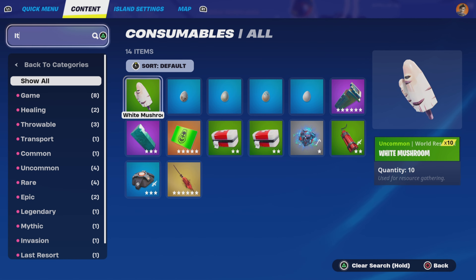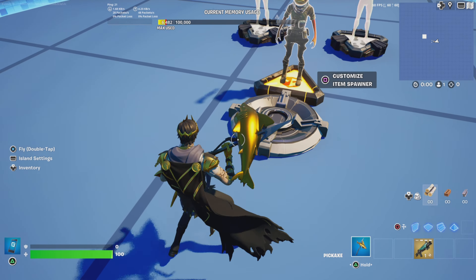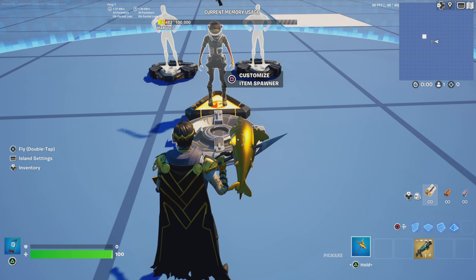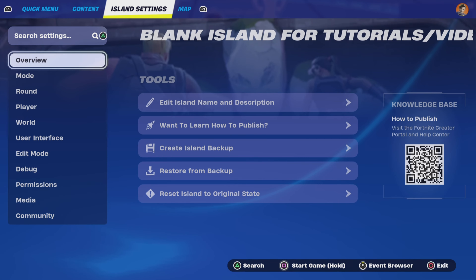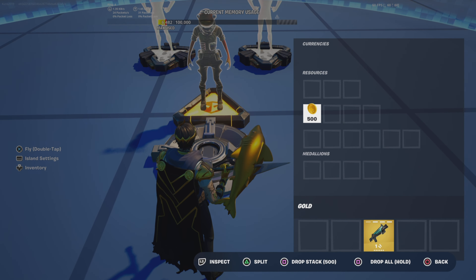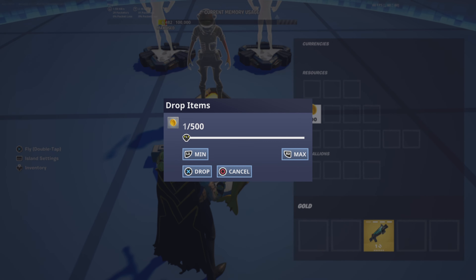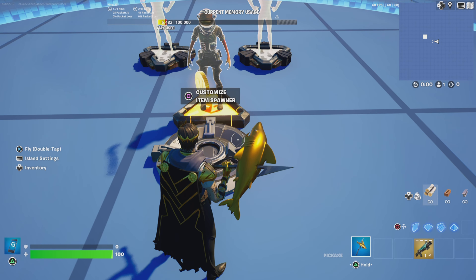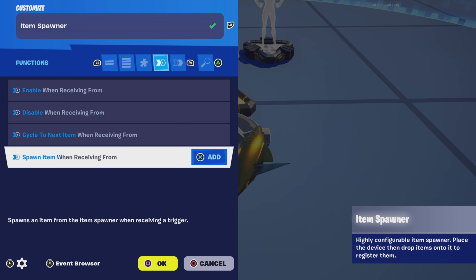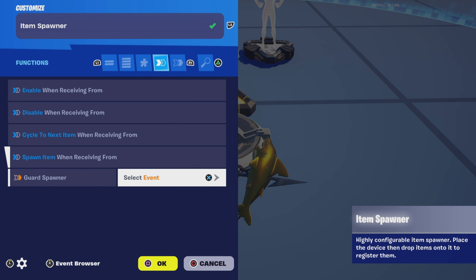Then go to consumables and drop in a coin. We don't have any medallions so the thing that looks most like a medallion is the gold coins, so I'm going to use that. You can use other resources if you want. If you are using coins, only drop one in here. Up next go to functions and put spawn item when receiving from the guard spawner, select event on eliminated.